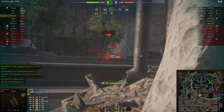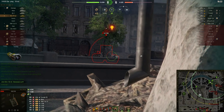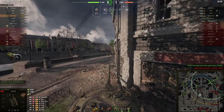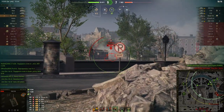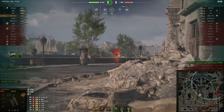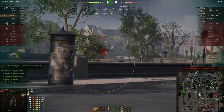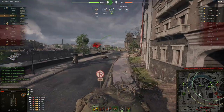Improved aiming is pretty controversial equipment — it seems to improve your accuracy, but in practice it is almost imperceptible. Modified configuration is also controversial: on one hand, it is very useful on tanks with high module criticality, but on the other hand, in comparison with other equipment, it gives too little. Additional grousers increase hull traverse speed and maintain speed, but this is a useless thing when you already have the turbocharger.